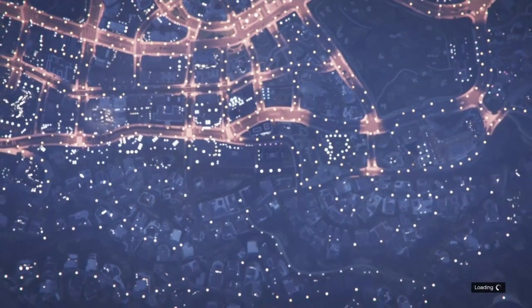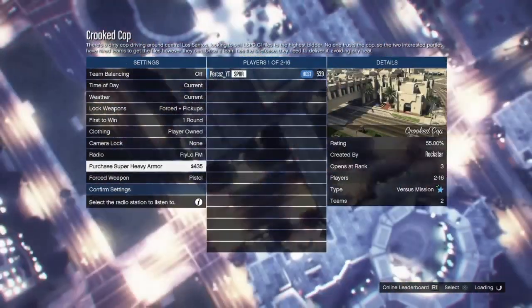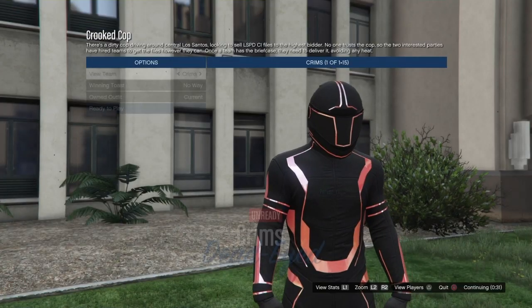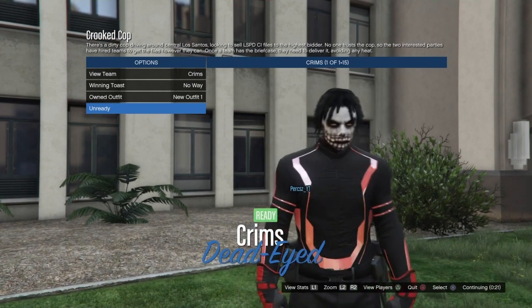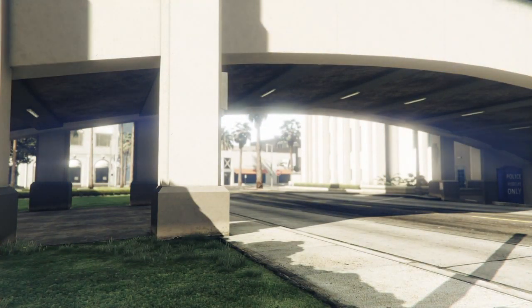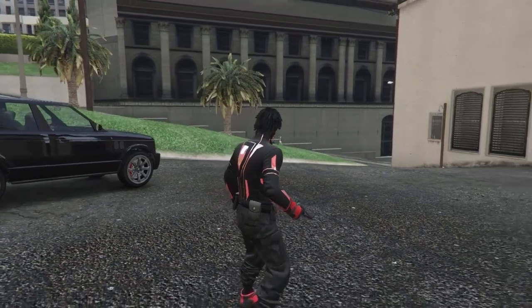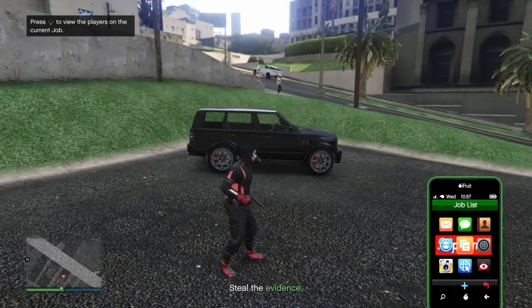Go to online, jobs, play jobs, down to versus, and start Crooked Cop. Once you load into Crooked Cop, set clothing to player owned, confirm, and wait for someone to join — get a friend or wait for a random person. Once someone joins, press play to start the job. Once loaded in, you should spawn with your deadline outfit. Press right on the d-pad twice and you should see the modded outfit — the black joggers, red racing glass, cop belt, and Tron top. Once in the mission, bring up the interaction menu, go to style accessories, equip a rebreather or earpiece, then quit the job using your phone.